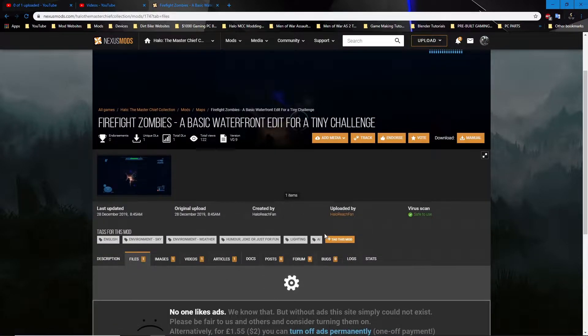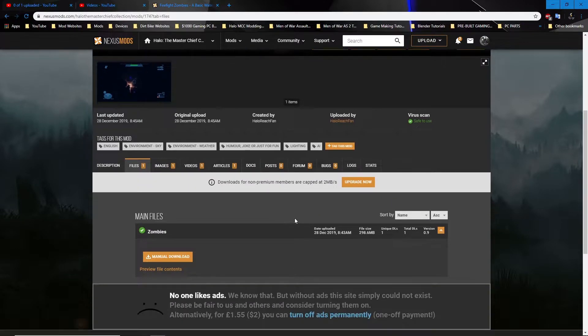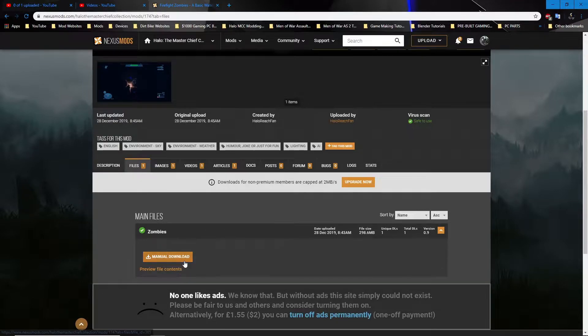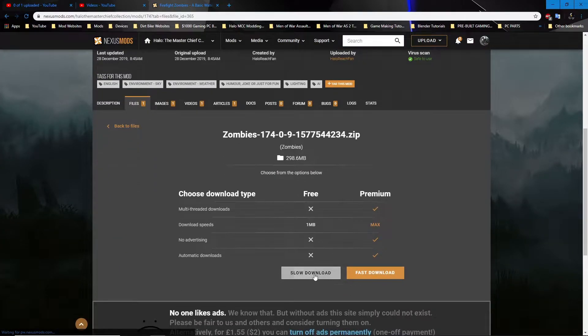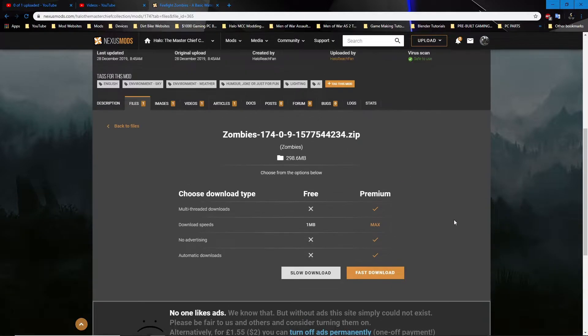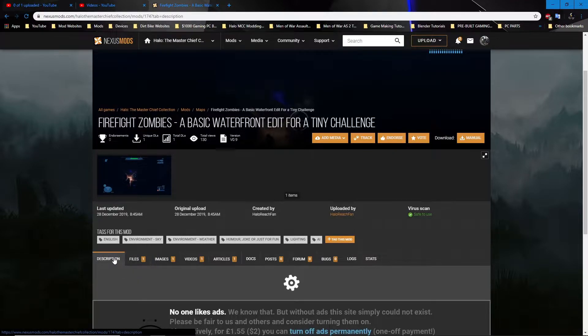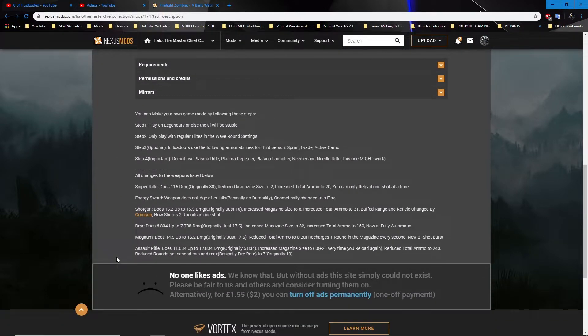The first link down in the description will bring you to the Firefight Zombies mod. Go to Files, Manual Download. You'll press Manual Download and then choose Slow Download or Fast Download. Fast Download does require a premium, which is like $10 a month or something like that. For me, I don't really care — I would rather just slow download. It's about a megabyte per second, so it's not too bad.